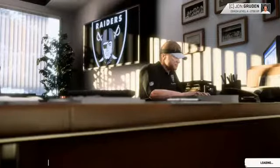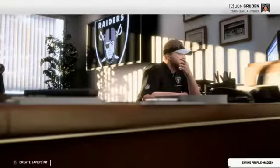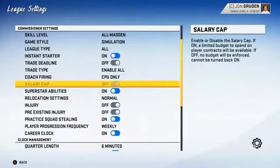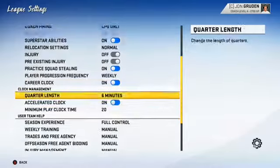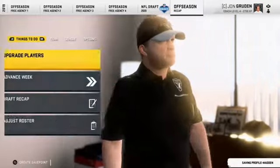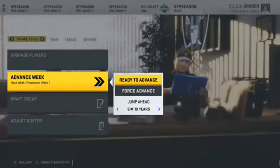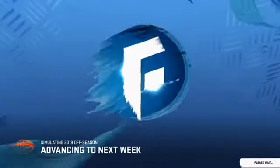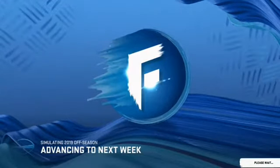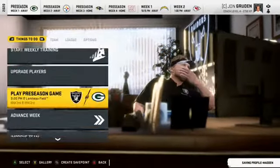Also, what I always do: set it to All Madden, salary cap off, injuries and pre-existing injuries off. Once you do that, go to Advance Week and force start your week by installing your game plan.